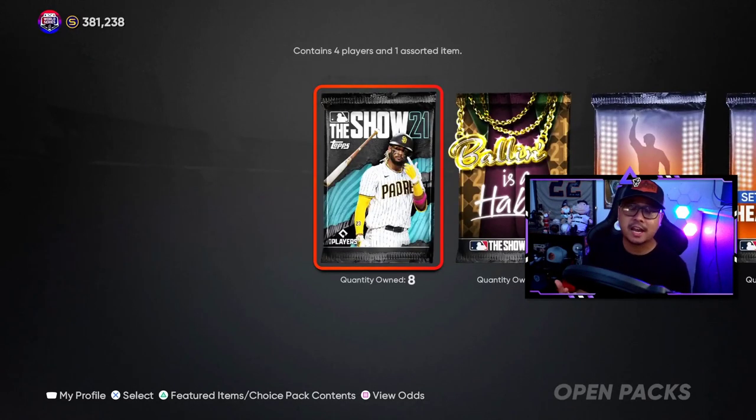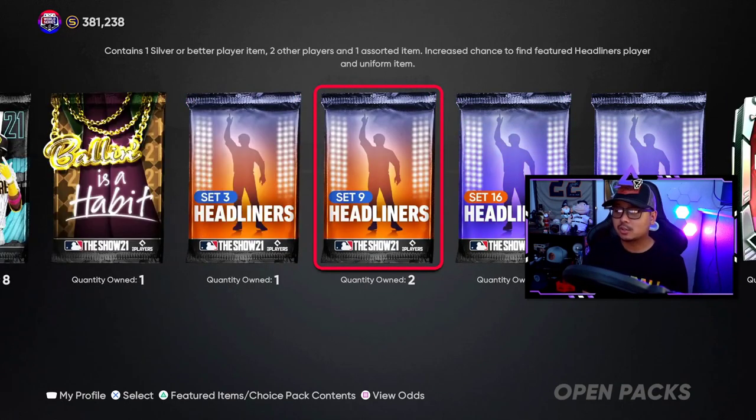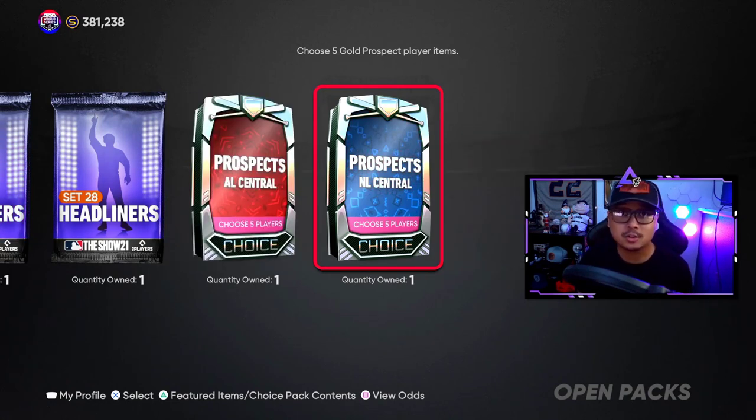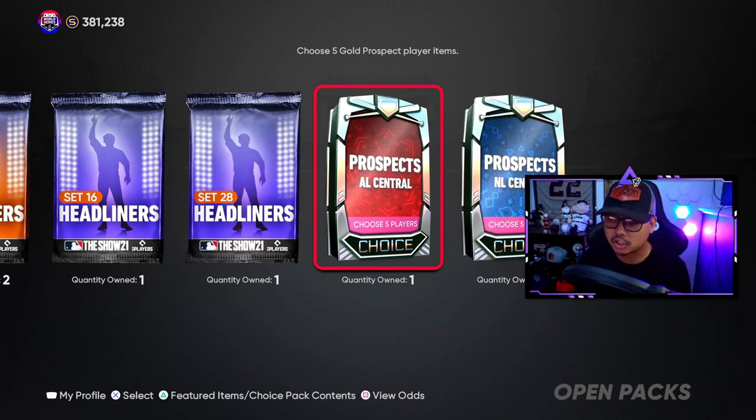Those are the main strongholds you'll have to do to get all those extra packs. Shout out to my mod KC for helping me finish this map — that's how I know Boston has Kitchen Sink Two. Today I have to open up eight standard packs, a Ball of the Habits, two headliner bundles, a Prospects AL Central, and a Prospects NL Central. They're really trying to help us get Mookie Betts and get a head start for the next collection card.